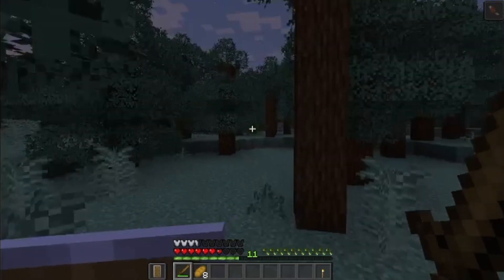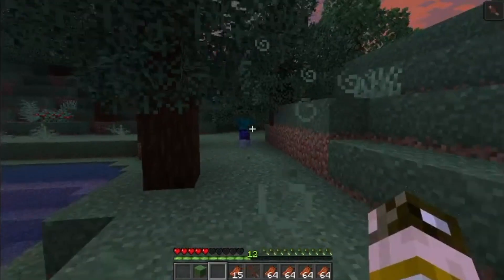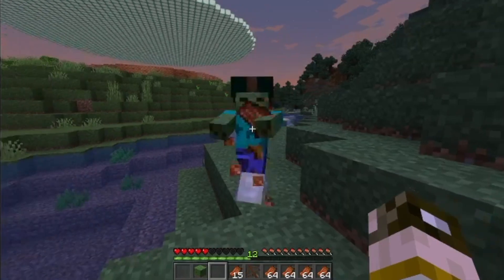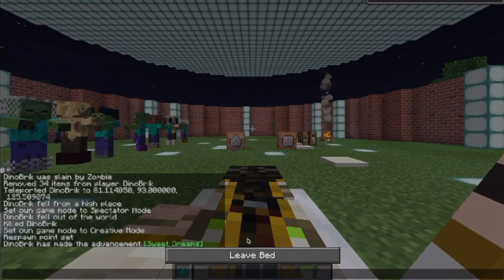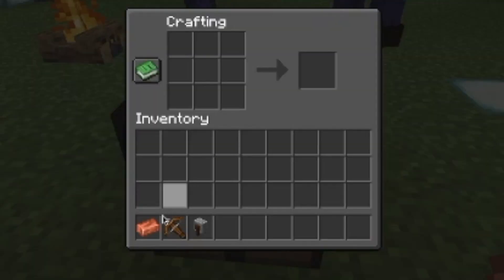You will notice some of the undead are the hunger-inflicting husks, and it's not too long before one of these zombies starts throwing rotten flesh at you. This flesh will damage you as well as make you hungry. When day arrives, some zombies will perish in the sun, but many will be protected by their headgear.